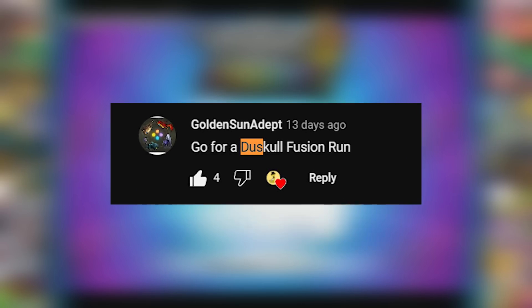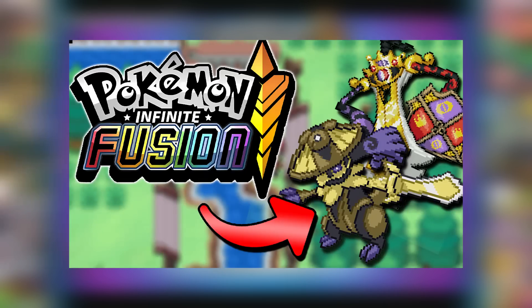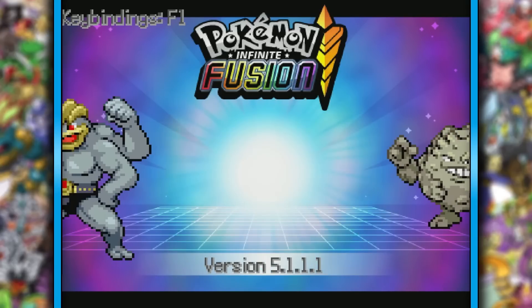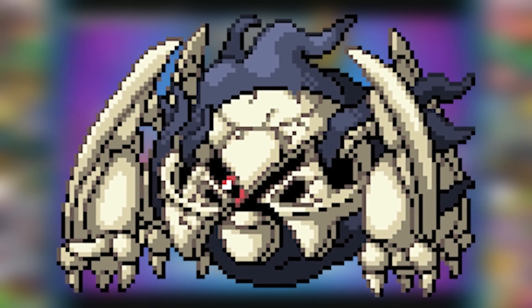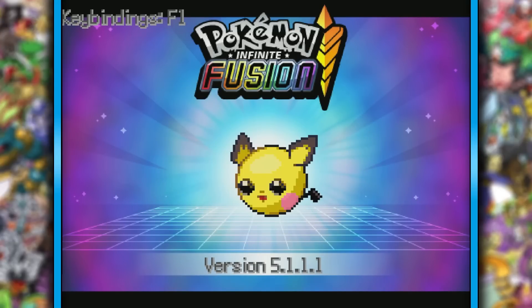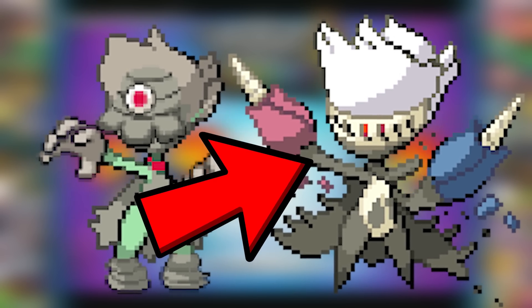Someone mentioned in the comments in my last video to do a Duskull run, and I thought this would be a great one to do, as I actually had a Duskull in my EG Slash run, and it made the Honedge line look amazing, but when it evolved, not so much. So that is why this isn't a Nuzlocke — because I'm allowing myself to only use Duskull fusions. That means I can't evolve Duskull into Duskclops. Duskull fusions look 10 times better than Dusknoir or Duskclops fusions, so that's why I'm doing this. Just compare these two for a second — Duskull is superior in every way.